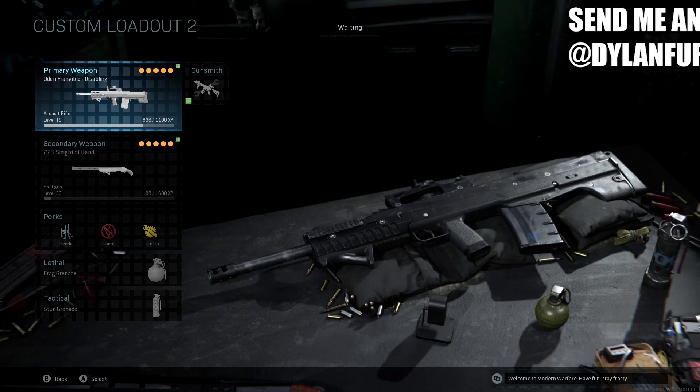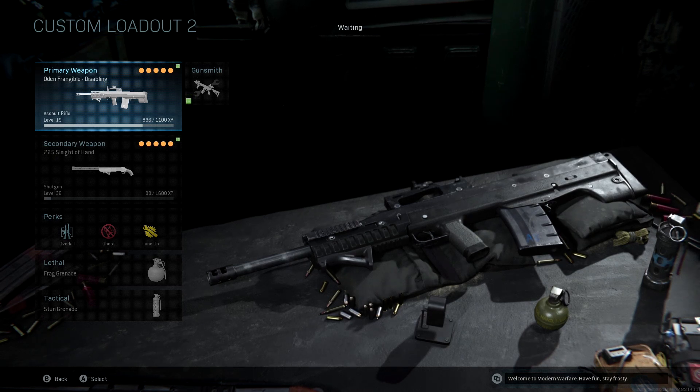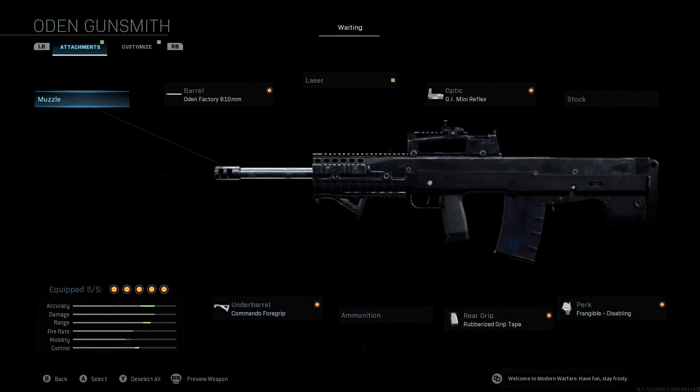This is a gun that can be very interesting — it is absolute trash if you don't have any attachments for it, but once you start leveling it up and getting some good attachments, this thing is super deadly and a lot of fun to use. If you look in the bottom left corner, you'll see the stats after we add all our attachments — accuracy is buffed significantly, as well as range, control is buffed a little bit, and mobility drops.